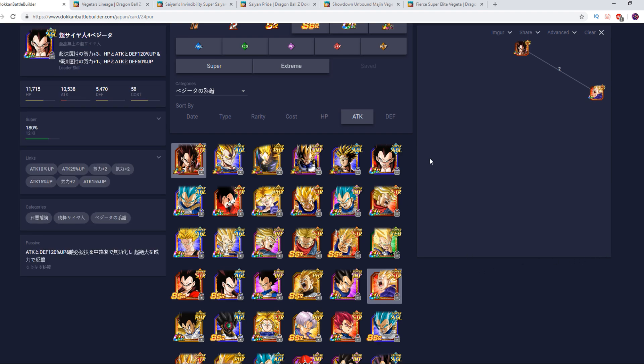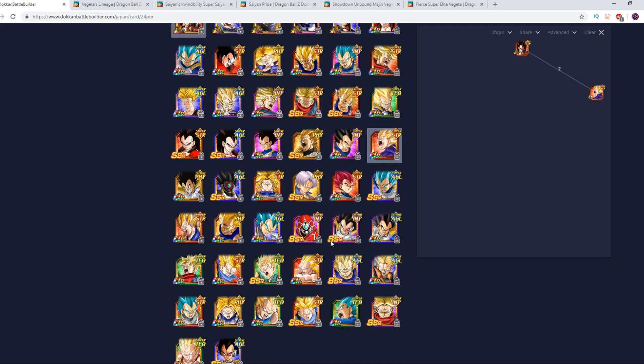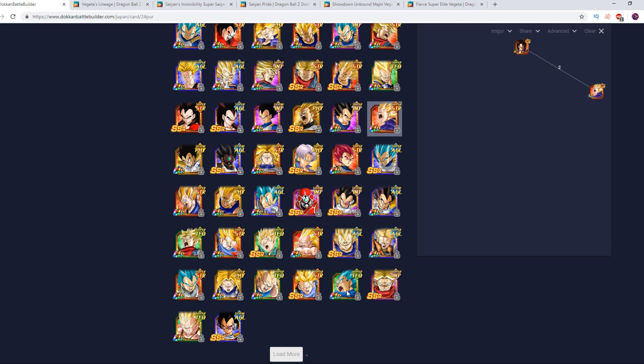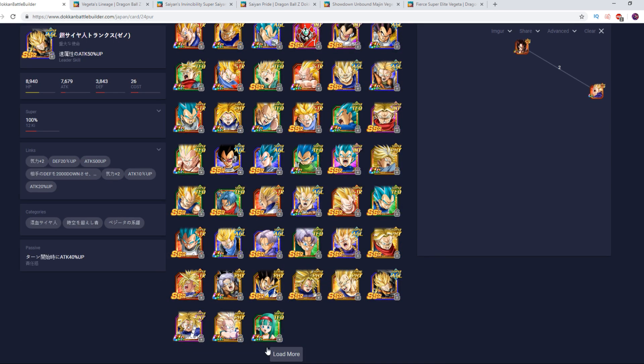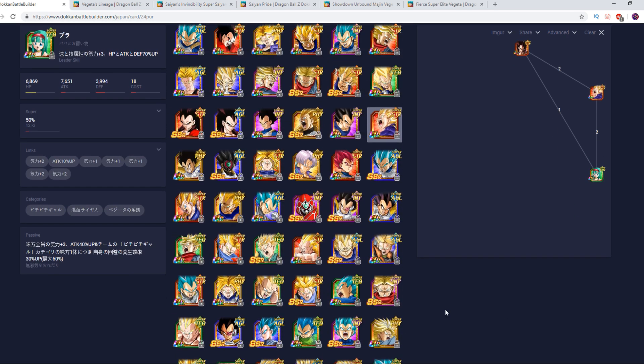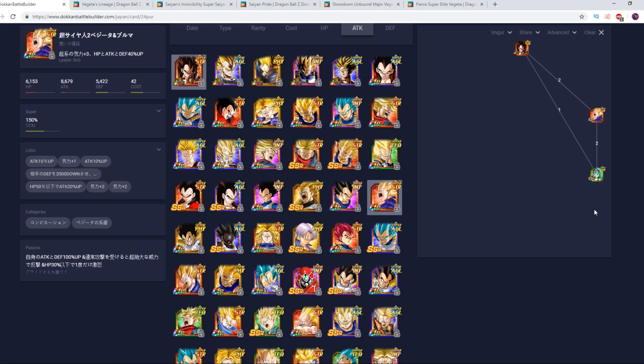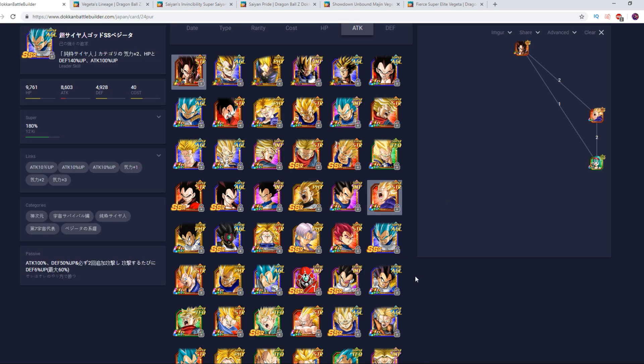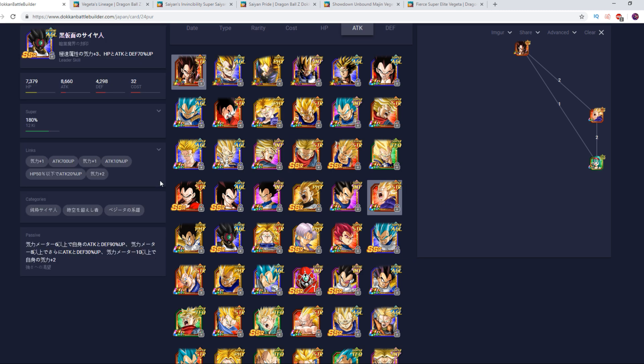Another unit that literally belongs on this team and nowhere else would be Bulla. She is basically mandatory — she's just too good not to be here. If you don't want to run her, that's fine; there are other options like the Father-Son Galick Gun Trunks and similar support options. But if you're looking for support specifically, those are your alternatives.